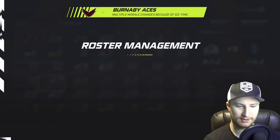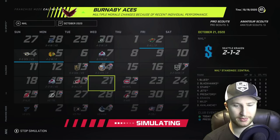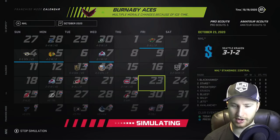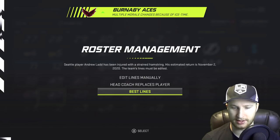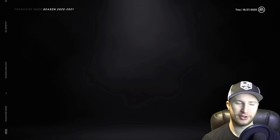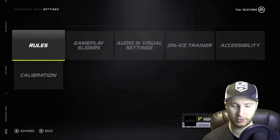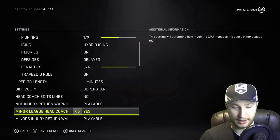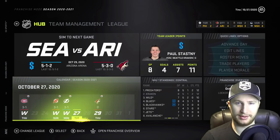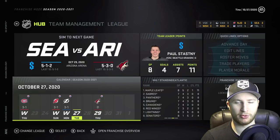Are you kidding me? I swear I made it so the head coach has full control over the lines, so I guess I've got to go change that back to on. When you do best lines it kind of prompts you, and I just automatically always go to off or minimal. It wasn't even on minimal — it was just on no. There's no way we're going to maintain this. I have no idea how we're 5-1-2 right now, and I also have no idea how Paul Stasny has 11 points in eight games.